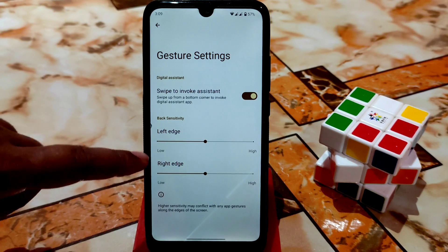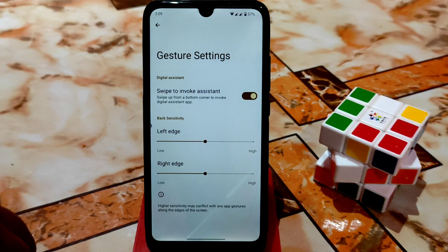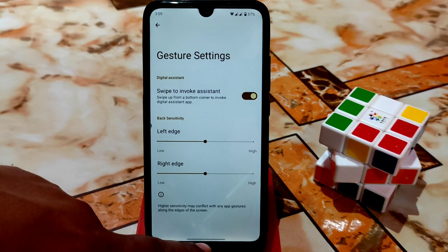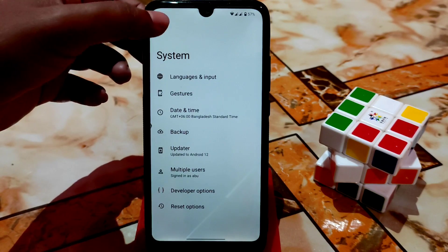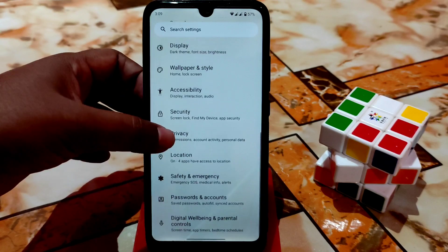For the left edge and right edge you can select back gesture and right gesture, whatever you need. Here you can see I'm using the MIUI-style navbar bar, which is Navbar PL — you can customize this and I will show it later.